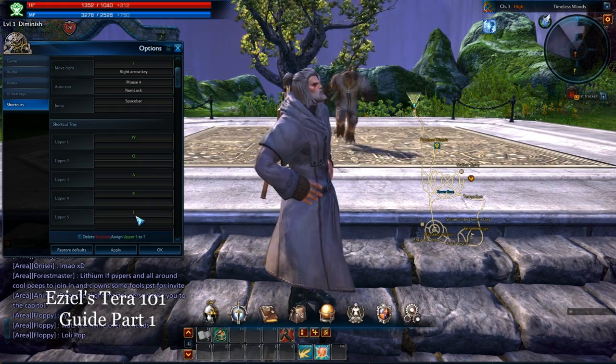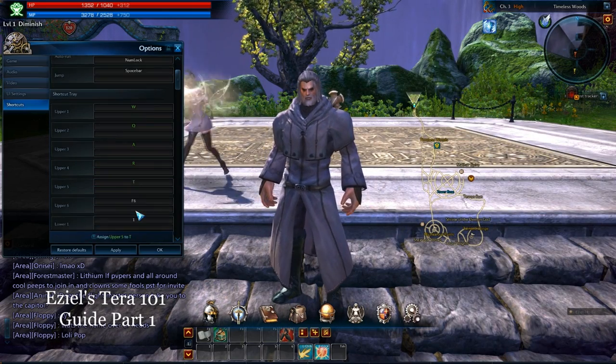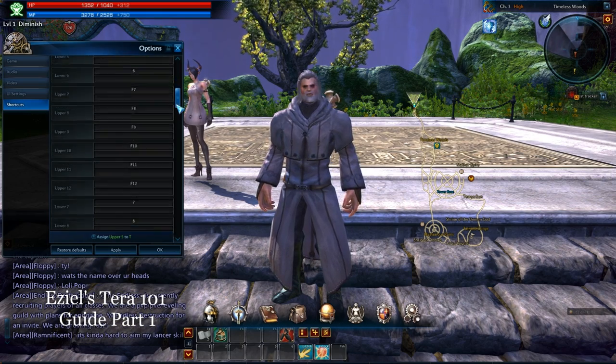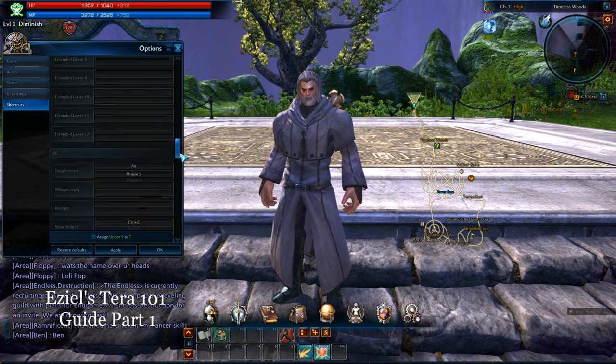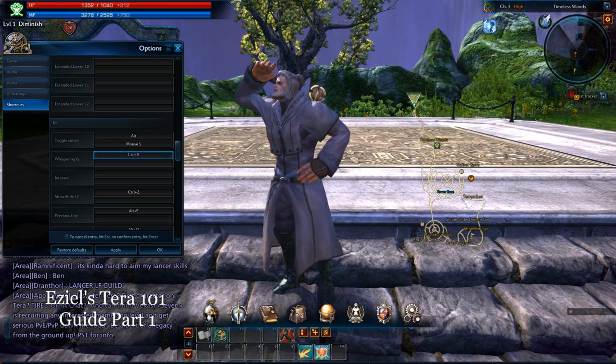Make that T. And make sure when you do this, you click in here, type in the letter, and hit enter. Let me scroll down a little bit — there are a couple more things here we're going to change. I'm going to go down to Whisper Reply. You can change this to whatever you want — I like Ctrl-R.